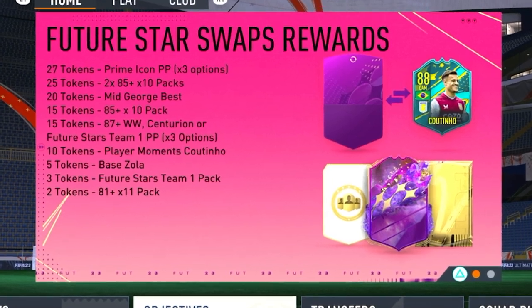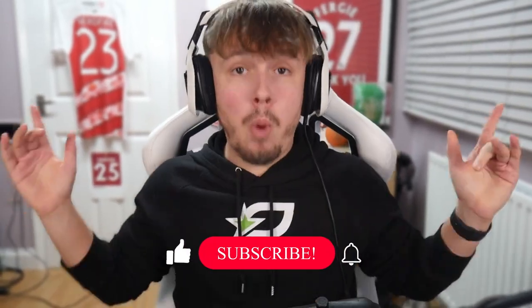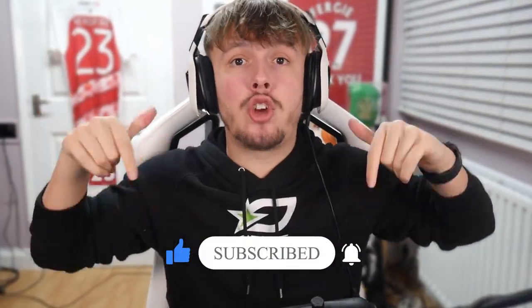On FIFA there's an additional one on the actual game if you look at it. As you can see on screen, there's actually an option for an 81 plus times 11 pack for two tokens. So I assume that's actually part of the token swaps, and we've actually included them today. What I want you guys to do is let me know in the comments below the combination you're going to go with from your swap tokens. Tell me the reason you're going to go for those options.